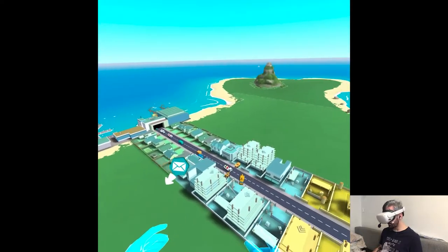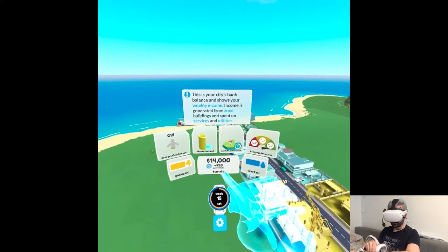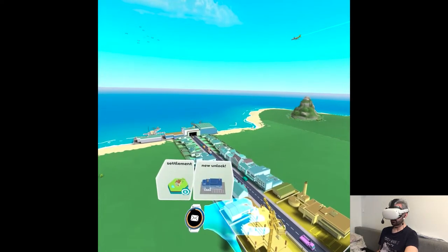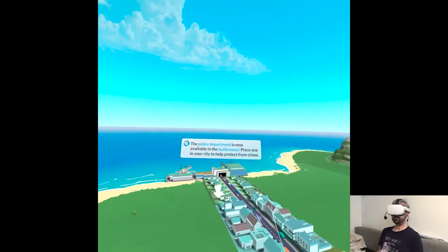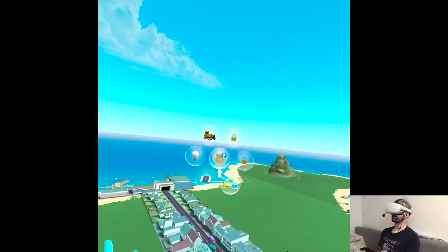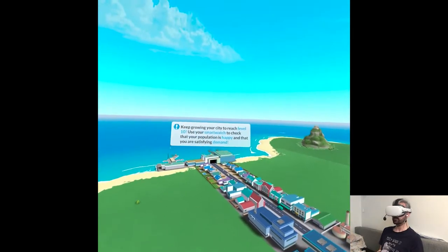There's already a problem on the road. We have statistics actually — bank balance, power, happiness, water. Things are a little bit simplified, but it provides what you actually need to know, not just flat numbers. The police department is now available in the build menu — place one in your city to help protect from crime. Statistics are on the wrist and to build you just turn it. You have a radius for the buildings. Let's place it in the middle. Yay, protected.